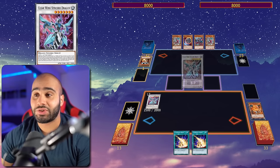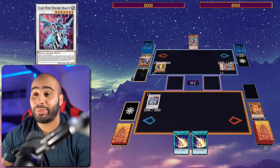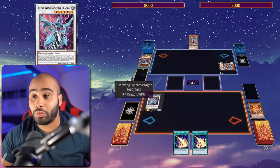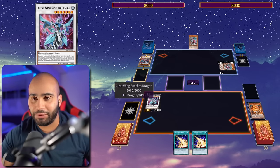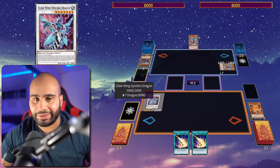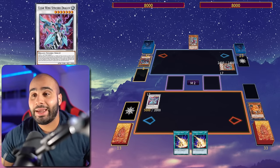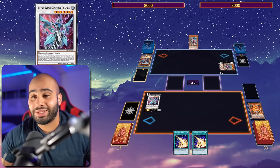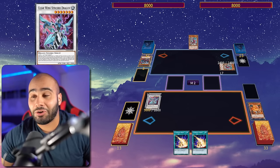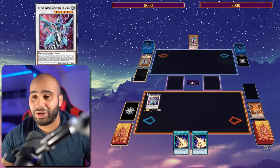On main phase 2, my opponent will summon the Fenrir again and then summon Diabelle Star, use its effect. I can negate the Diabelle Star with Clear Wing, because it's a level 5 or higher monster trying to activate its effect on the field - very specifically, so it can't negate Nibiru. Then my opponent will try to go Fenrir effect banish, and because my opponent is using a monster effect to target a level 5 or higher monster on the field, I can also negate that and destroy it. It has two effects that can negate my opponent.